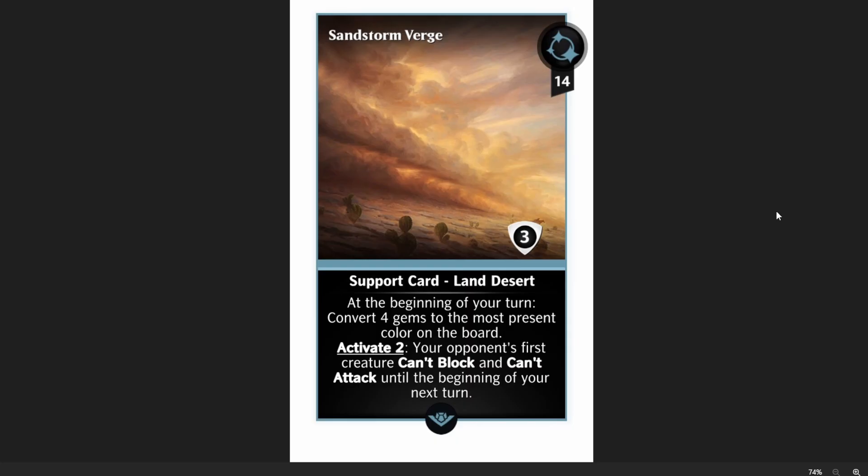The first card is an uncommon, Sandstorm Verge. This is a 14-mana land desert, it's got three shields, and at the beginning of your turn, convert four gems to the most present color on the board. Also, activate two: your opponent's first creature can't block and can't attack until the beginning of your next turn. This card is really good.